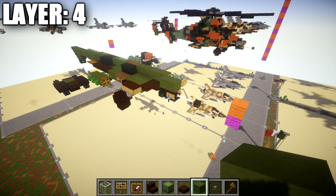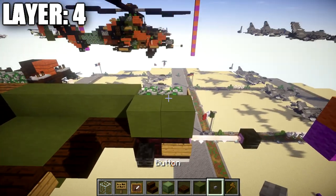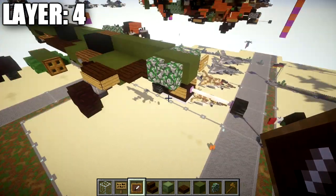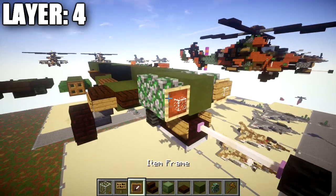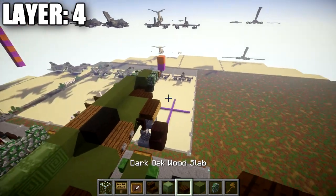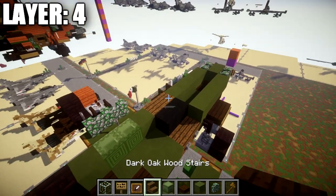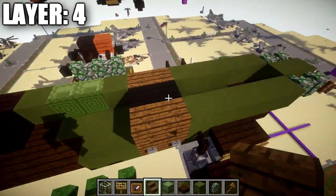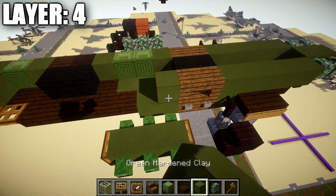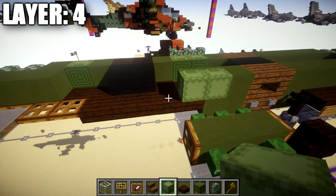Moving on to layer four. We're going to start at the front — on top of the two nether brick stairs, place down two green stained glass blocks, then place down two mossy cobblestone walls coming off to the sides. Come off the mossy cobblestone wall facing toward the tip of the gun — place down an item frame with a glass block in it and a sign on the side for the little lights in the front nose. Going back from those mossy cobblestone walls, place down five green stained glass blocks back, then two spruce wood upside-down stairs. In the middle section, place down two black wool blocks to create a vent-type design.